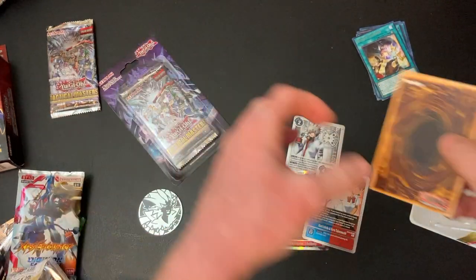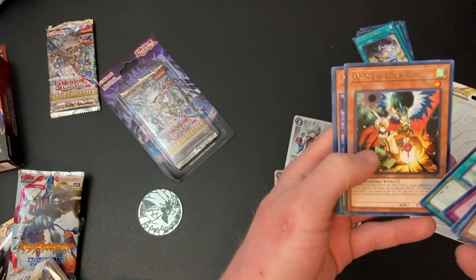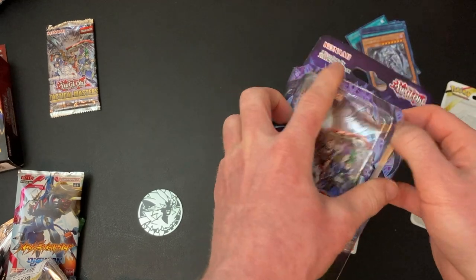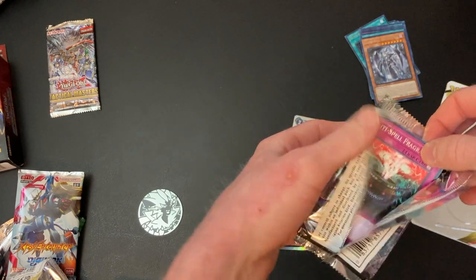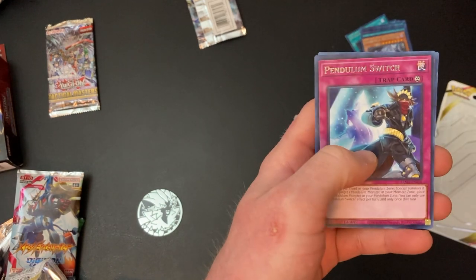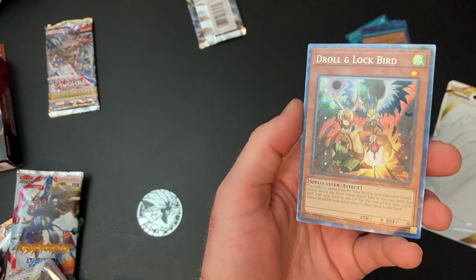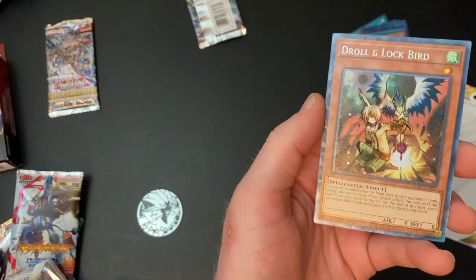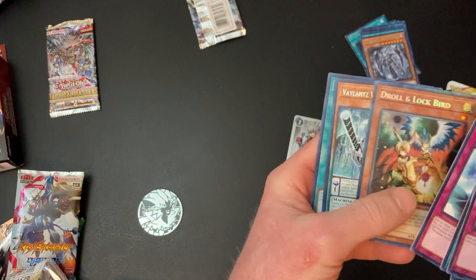I figured I'd just show what I got since I opened them on my personal time and never recorded it. Labyrinth Barrage, Runic Slumber. Droll and Lockbird is really good — that was a really good pack. Saving the best for last. The most valuable card on the whole table is in this pack, and it looks sick. Anti-Spell Fragrance, Duelist Alliance, Quick Booster. The Droll and Lockbird Collector Rare — the Collector Rares look so good. They're like a mix between Ultra Rare and Ultimate Rare, with foil on the card — it looks so nice.